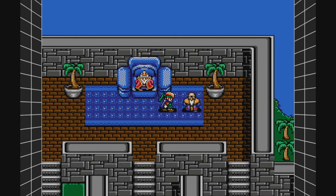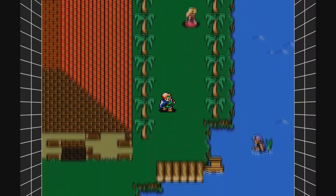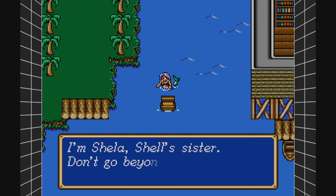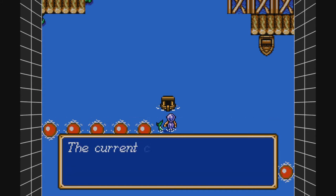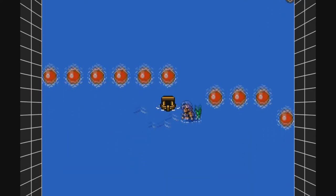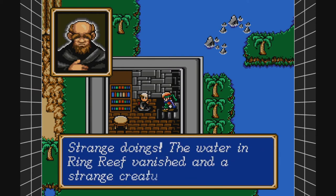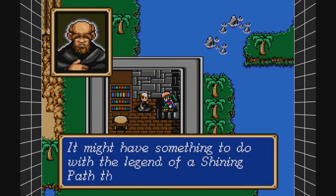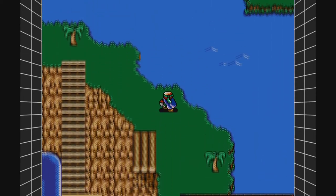Danger lurks out there, huh? Okay. Let's go ahead and go back for our ship. Talk to the mermaids. Currents are dangerous. There's a priest here. Let's go ahead and fight that strange creature.